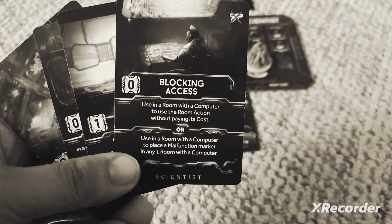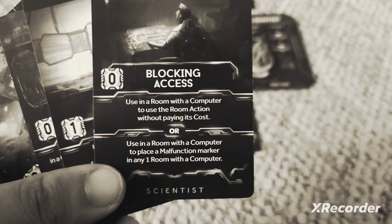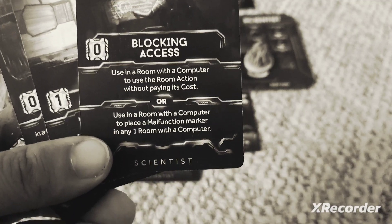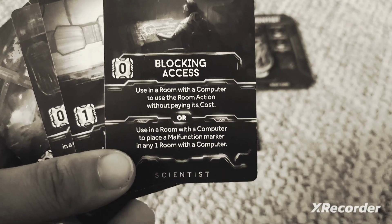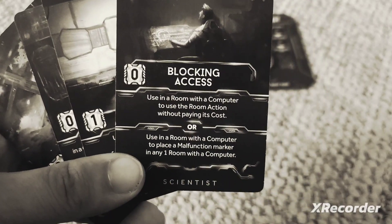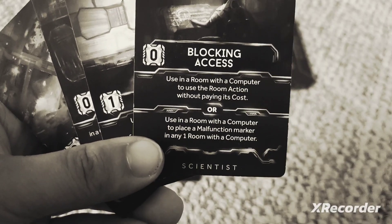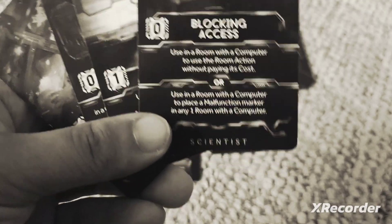You can also use Blocking Access as a sabotage move. The OR option lets you use it in a room with a computer to place a malfunction marker in any room with a computer. If you have an objective to destroy the ship, you could activate the self-destruct with a different card, then go back using Blocking Access and break the generator room so nobody can stop the self-destruct — because the generator room does, in fact, have a computer in it.